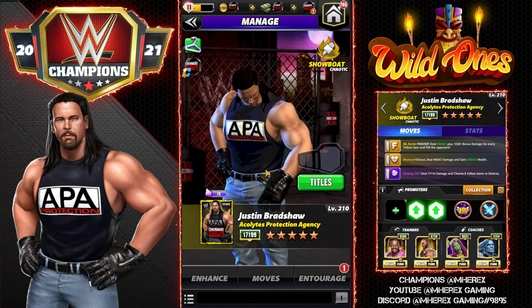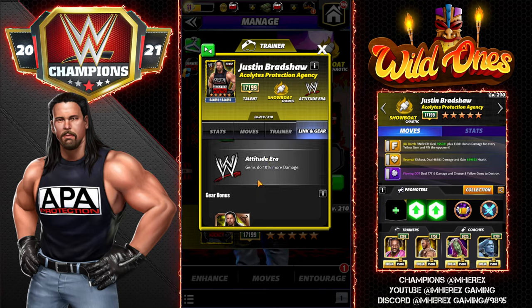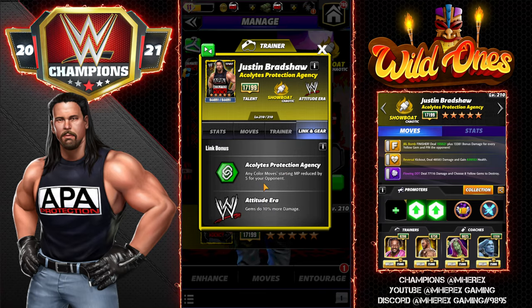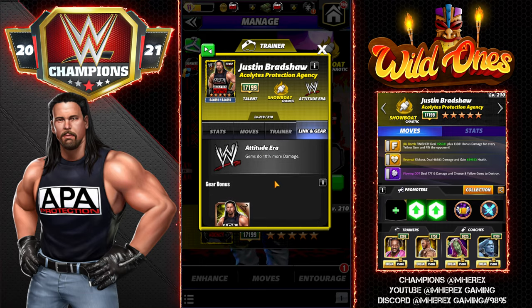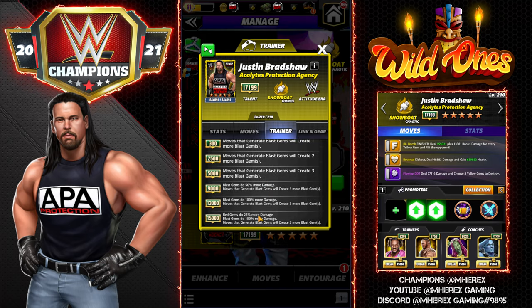He is still a Chaotic Showboat from the Attitude Era and still has the same links and gear. He has the APA link — any color moves starting MP reduced by five for your opponent — and the Attitude Era gems do 10 more damage. He has one gear, the APA gear. He is a very good trainer. They actually added more tiers: at 15k, red gems do 25 more damage, blast gems do 100 more damage, and moves that generate blast gems create three more blast gems.